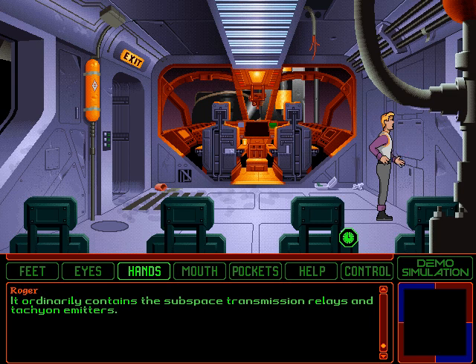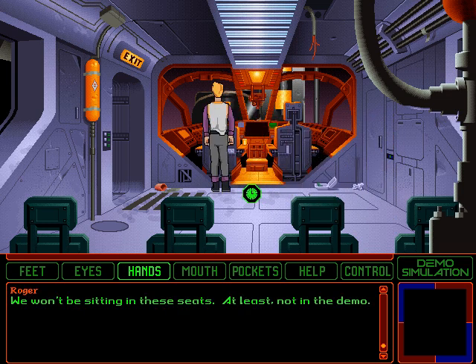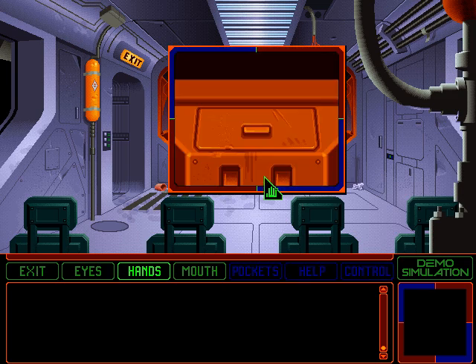It ordinarily contains the subspace transmission relays and tachyon emitters. It's empty right now. Well, let's just fly this ship out of here then. We won't be sitting in these seats, at least not in the demo. There's only one thing in this shuttle that's actually useful in the demo, and that's this tiny glove compartment right here.